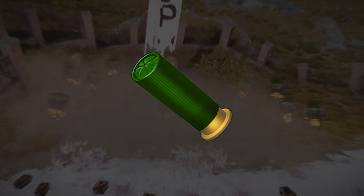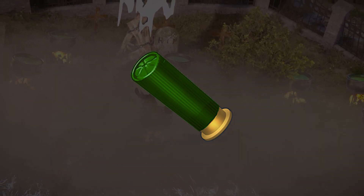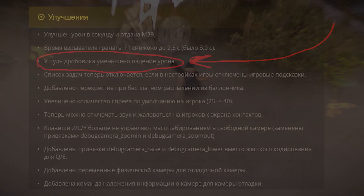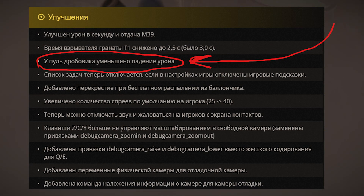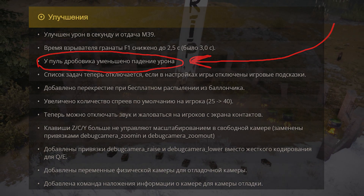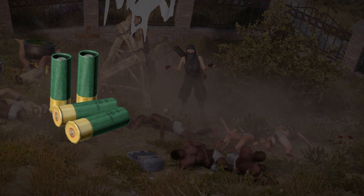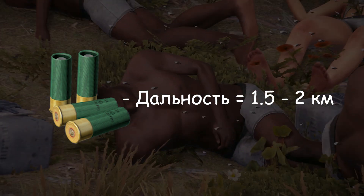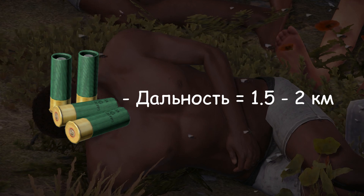Обычные, ничем не примечательные зелёные патроны, скажете вы, и я с вами полностью согласен. Но с четверга седьмого июля 2022 года всё изменилось: разработчики улучшили дальность стрельбы и падение урона на дальних дистанциях. У зелёных патронов 12-го калибра в реальной жизни дальность стрельбы может составлять 1,5 километра, а то и 2 километра.